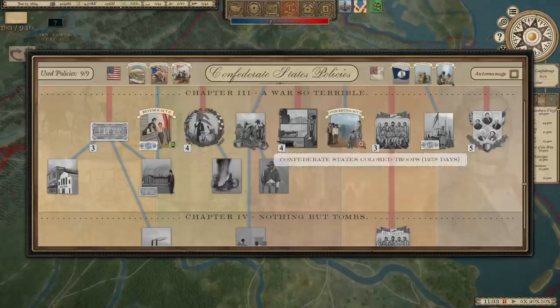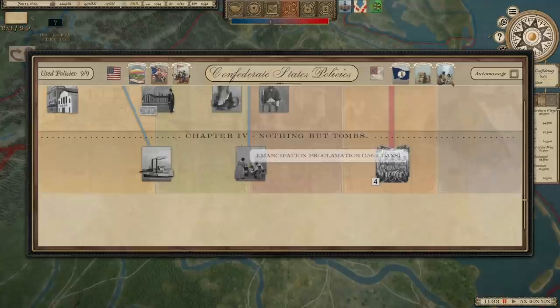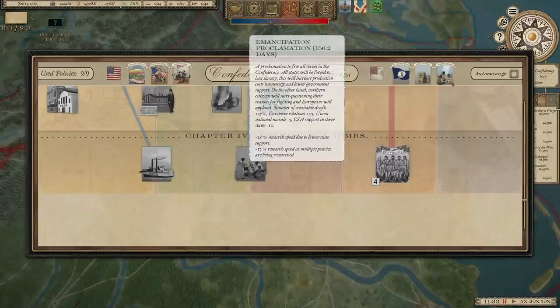We really need to try and find a way to get European support, which is more difficult since the Union passed emancipation. But eventually I think we can do the same late in the war. There's Confederate States Colored Troops, King Cotton 4 — the Emancipation Proclamation is available to us. That would give us a plus 25 to European relations. If we can hang on long enough, that might be what we need to do.